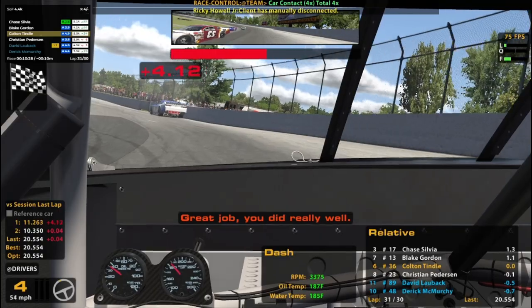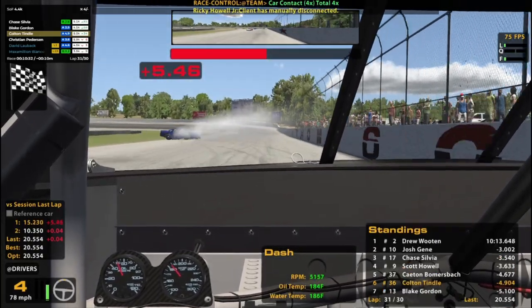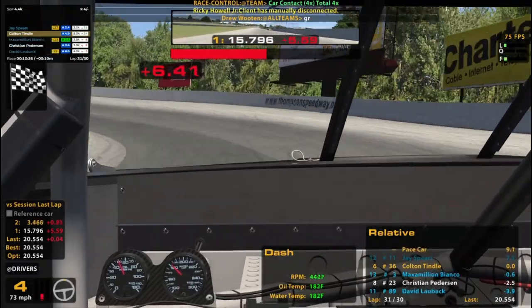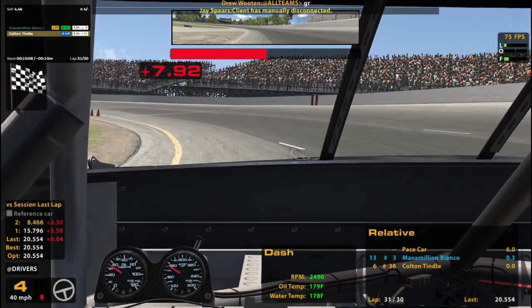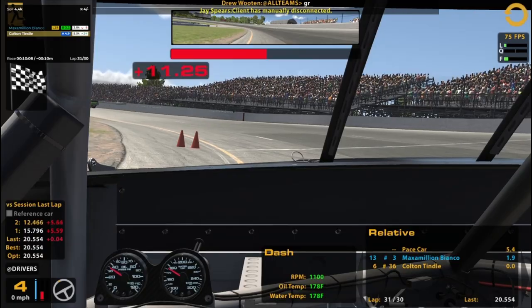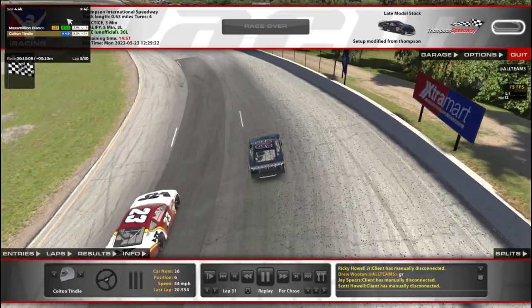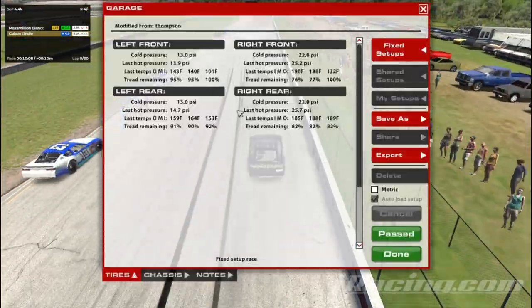That was very high intensity, but at least from where I was sitting it looked pretty clean. We get 34 phantom iRating points, so I can pretend I gained stuff from that. 77.82. I've heard that tires can matter in this car, so I could have maybe saved the right front a little bit more — but easy to say in retrospect when you're not being chased from behind or trying to make a pass. But we move forward, so that's good — moving forward on a short track, usually a good sign.